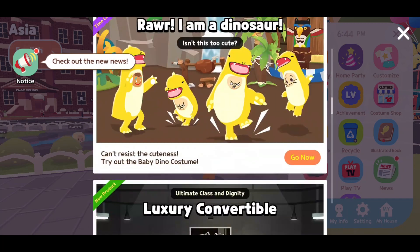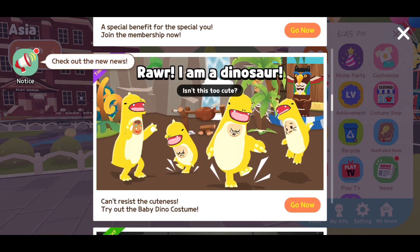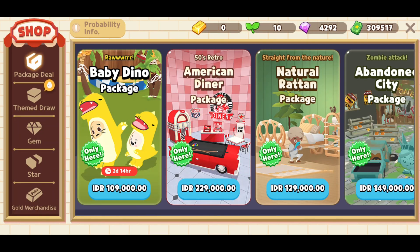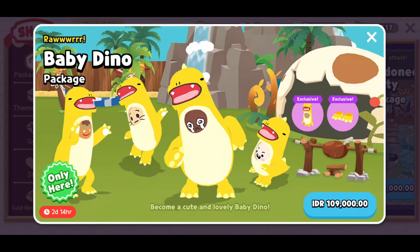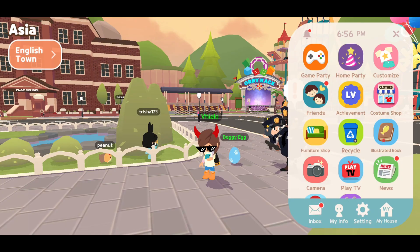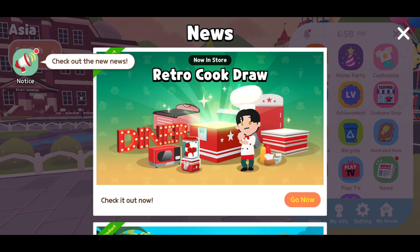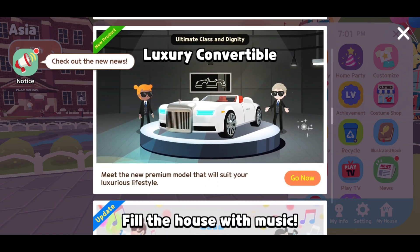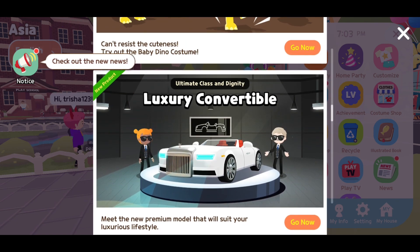What else is new? There's a roar — I'm a dinosaur! So we can become a cute and lovely baby dino. That exclusive dino is really cute actually.